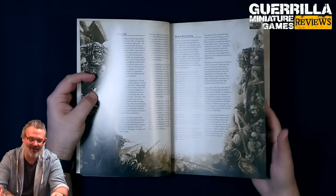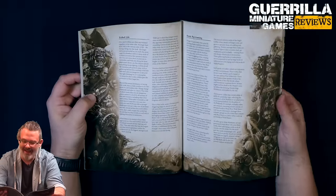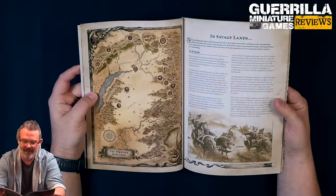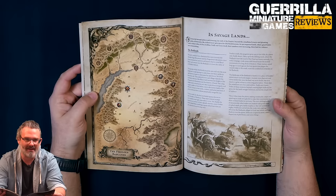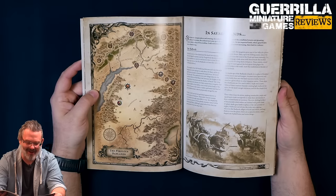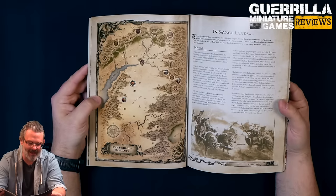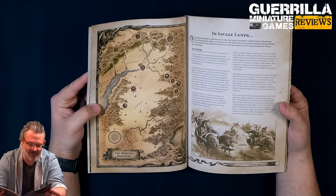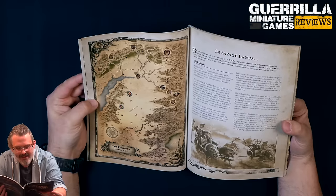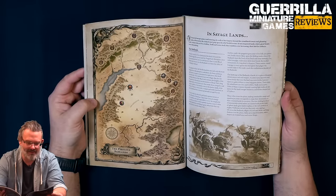They've kind of put the fun back in Orcs. The theme of the Orcs in this is much more sort of barbaric raiders than the Gorka Morka following kind of weirdos that are in Age of Sigmar. We have the Badlands and a sort of expanded map of the Border Princes in the Badlands where they're all kind of hanging out, with the names of different tribes like the Red Face Orcs, the Jagged Tusks, the Stitched Skulls, and the Dwarf Holds they're all surrounding.